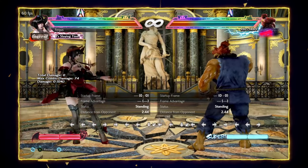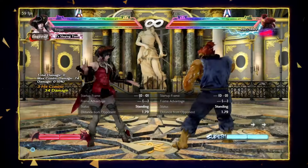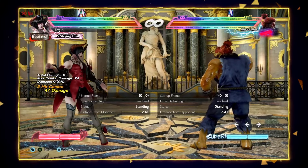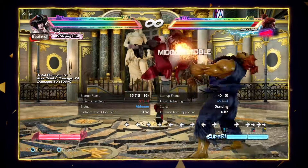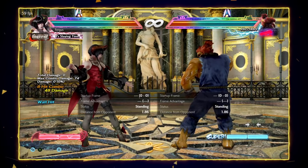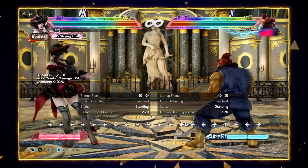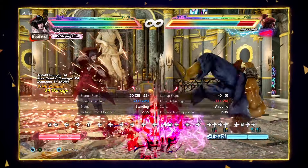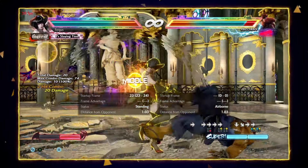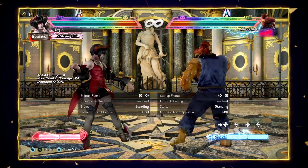Another move is 4-4-4-2: it's a normal-hit launcher if you cancel into the light fireball, giving you a meterless combo. However, opponents can interrupt this on block. What you can do instead is 4-4-2 into the EX fireball, which also gets you a combo, and if they press on block without armor they will lose to the EX fireball. You should be confirming on hit to go into the light fireball, and on block going into the EX fireball — or doing nothing.